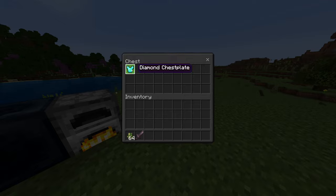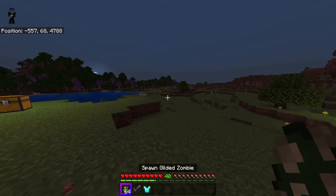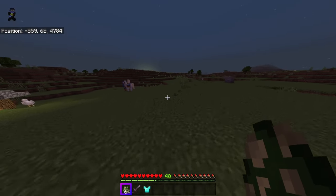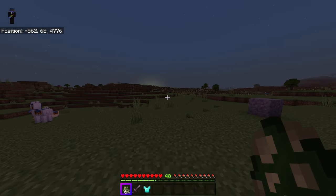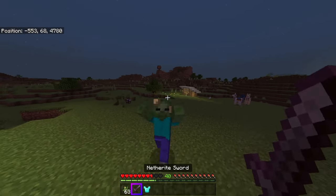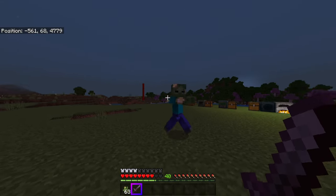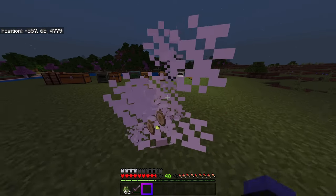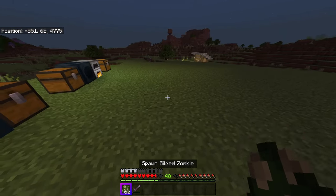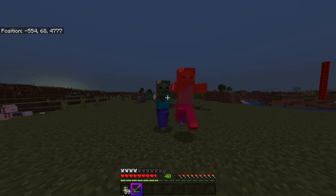The last way you can get money is with gilded zombies. These guys are a fairly rare zombie spawn — they'll spawn wherever zombies and skeletons and all the monsters spawn, except they're a lot rarer. They are more powerful: they have a little more health, do a little more damage, and are a little faster than a regular zombie. But when you kill them, you get anywhere between $1 and $4.